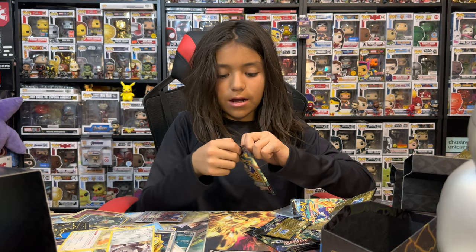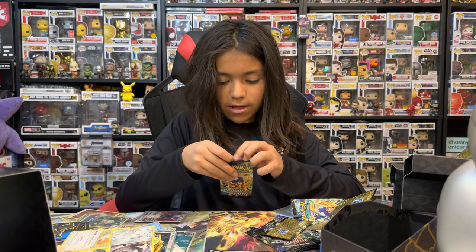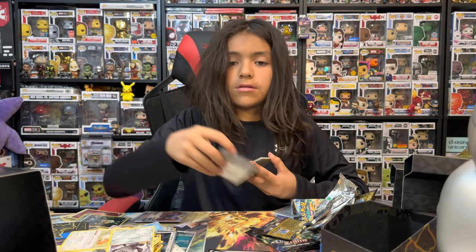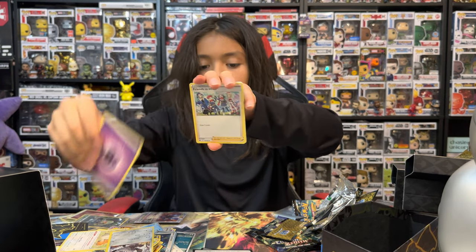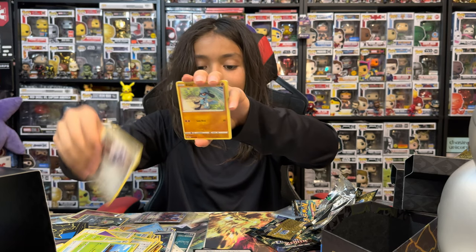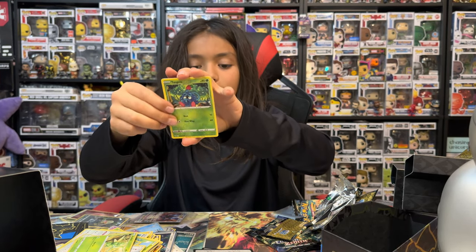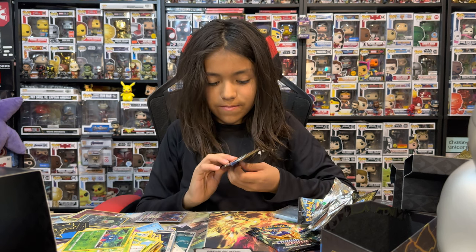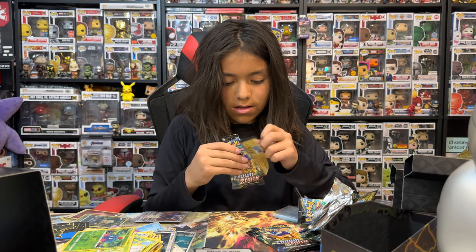Seventh Crown Zenith pack — really hard to open. Psychic, Diglett, Friends in the Galar region, Carnivine, Rescue Carrier, Crickety, Arron, Raichu, Starly, a reverse holo Tangela, and a non-holo Volcanion. Geez, so many non-hollows — seems kind of weird.